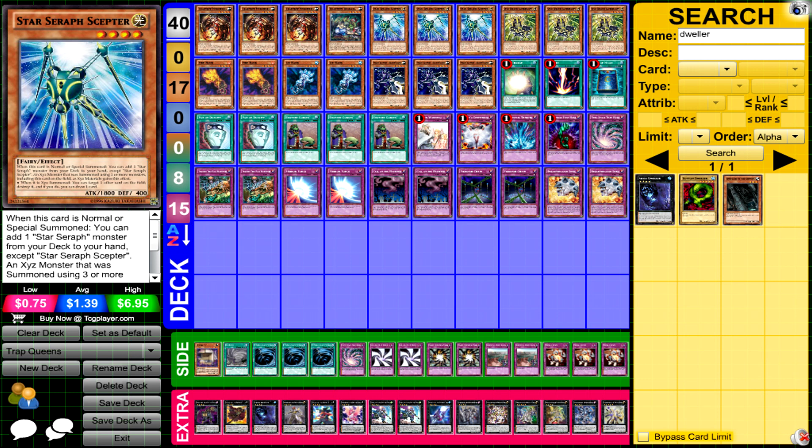For the spells, he ran one Soul Charge, one Raigeki, one Book of Moon, double Duality, and triple Upstart — definitely some solid consistency there.